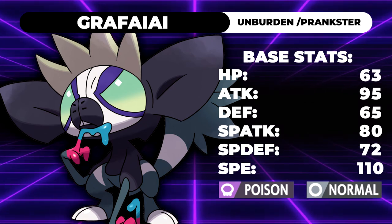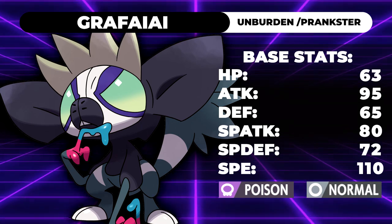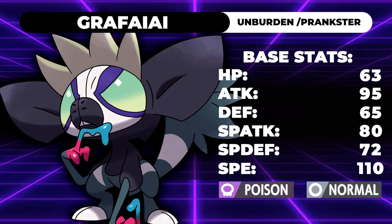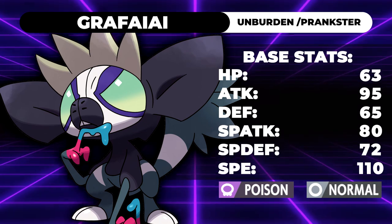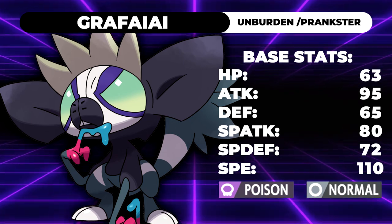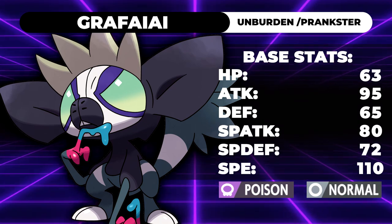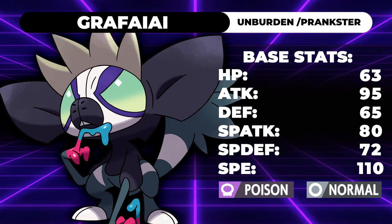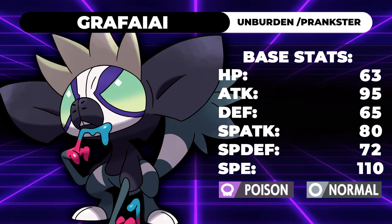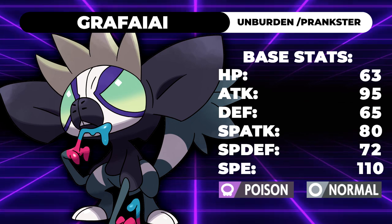We have 63 HP, 95 Attack, 65 Defense, 80 Special Attack, 72 Special Defense, and 110 Speed. It has really cool moves at its disposal — it actually has a very wide move pool. The only thing I wish it had to make it better is Thunder Wave. Grimmsnarl gets Thunder Wave and not Scary Face this gen, and Grafaiai gets Scary Face and not Thunder Wave this gen. I think for the most part you're going to run Grimmsnarl instead of this thing, since they have pretty similar tools.